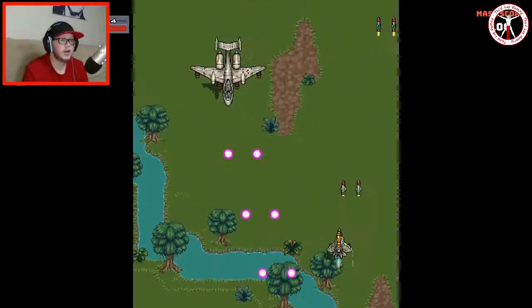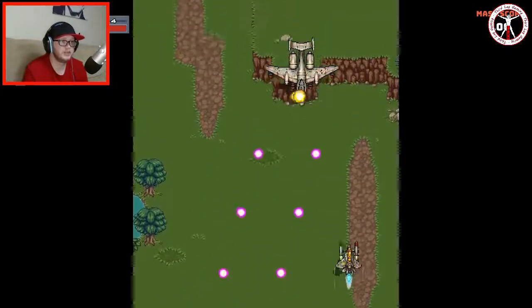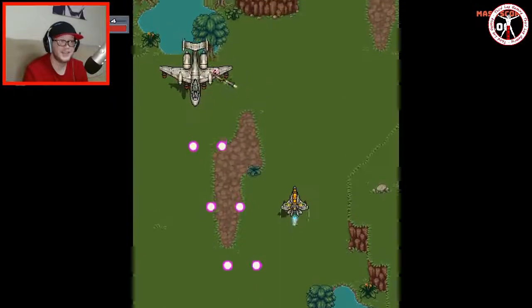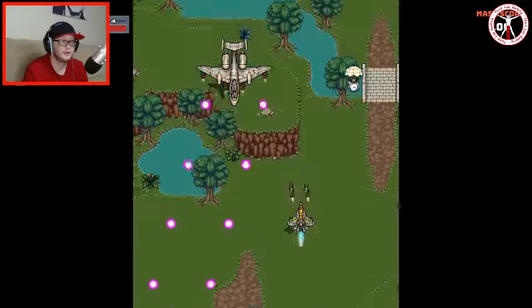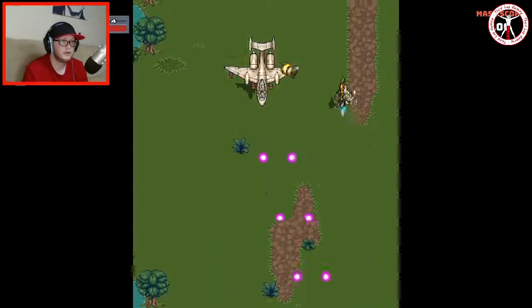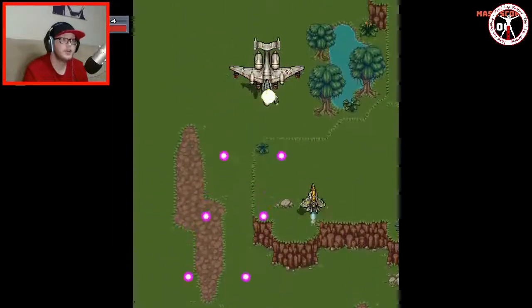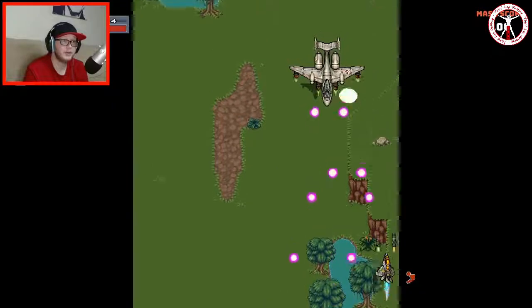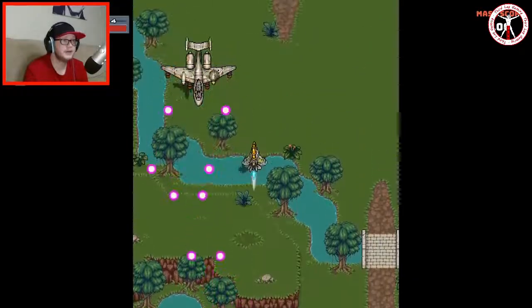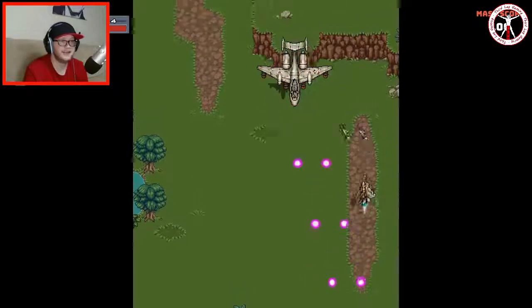Oh my god I got so lucky with that. Why are they not locking on? I thought they were homing — oh okay they have to be really close to lock on then. I don't think it can hit me in that corner so I think this is actually working quite well. It's just going to take a bit of time to kill it. I wish I could see the enemy's health — that's the one thing that's missing here, but we've got the attacks down quite well.